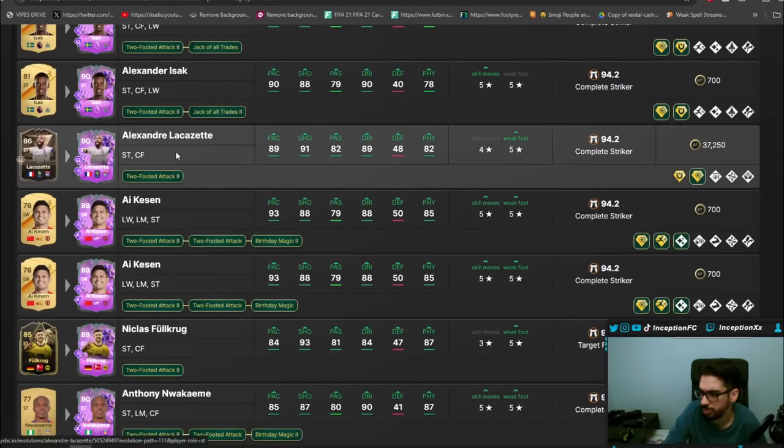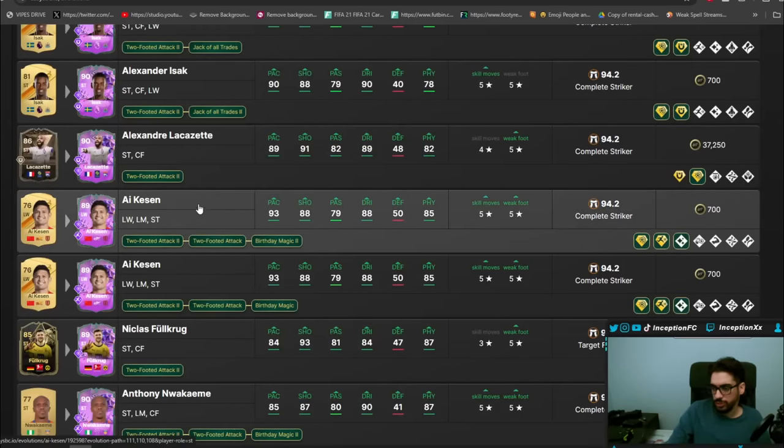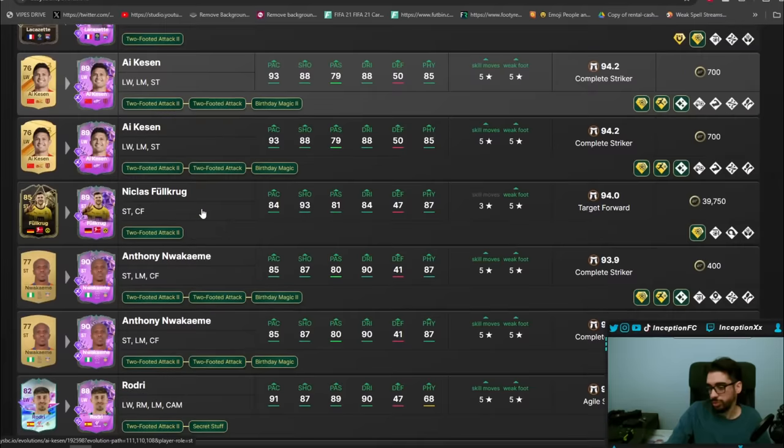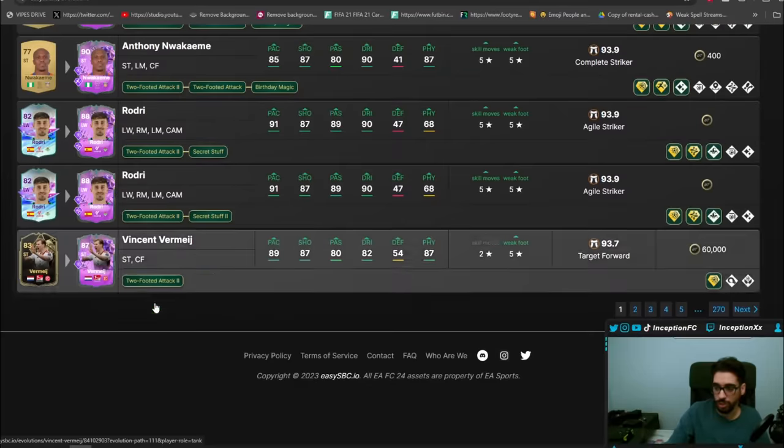Lacazette gets a pretty significant improvement. It's a Hunter on him — yeah, you just give the Hunter on him if you went down that route. This guy always gets different evolutions on a consistent basis because of the five-star, five-star. Old Craig gets a card from the inform. Rodri gets one from the lower-rated card as well.